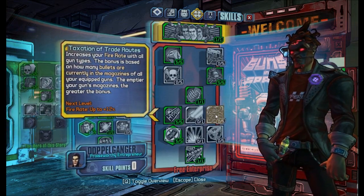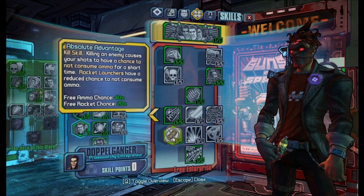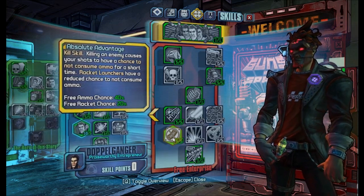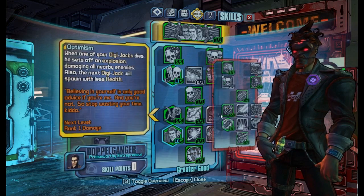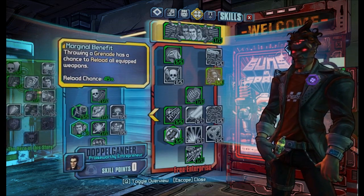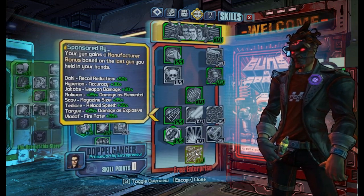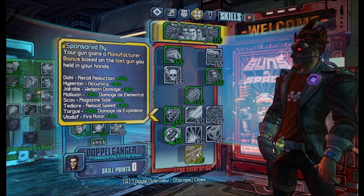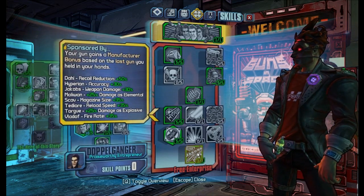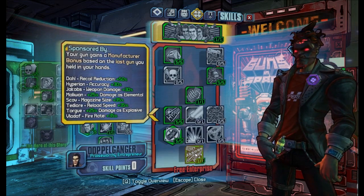So if you're not going to use glitch weapons you can spend points into Taxation of Trade Roots, but when you're going to use glitch weapons, you do not want that skill. Then we have Absolute Advantage, which is a brilliant skill because this gives you a chance to not consume ammo, which will be active all the time because of Leadership — great because it makes you have to reload less often, or in this case throw less grenades. And the last skill is Sponsored By, which is also brilliant. I like to go with Maliwan and put another element onto my weapon, so you can for example put a cryo element on your weapon and won't have to swap weapons to freeze enemies.